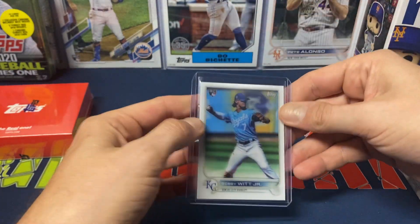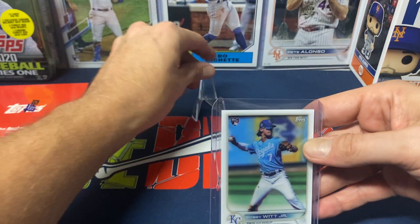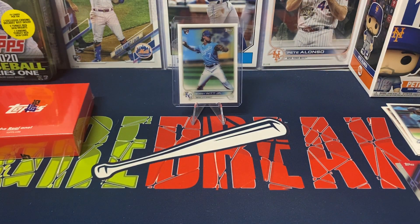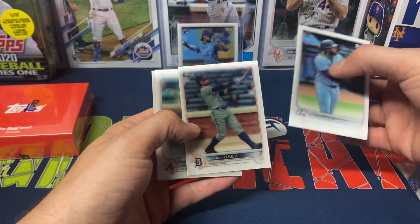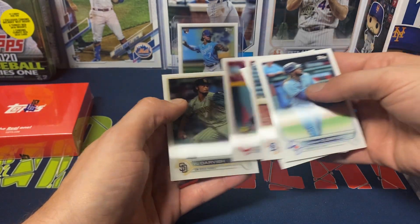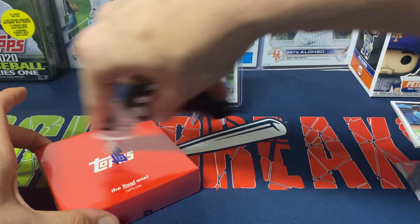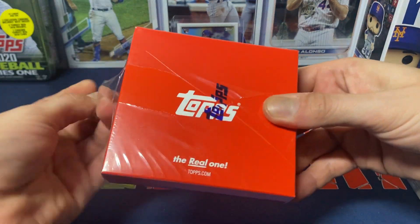Definitely happy pulling the Bobby Witt. As far as I can recall from the secondary market, the Witts were selling for about $35, so overall I'm pretty happy pulling that. Guerrero, Baez, Swanson, India, Darvish — didn't get any other base rookies, but we got some of the better names. The two boxes we opened, we did get two duplicates, but not really rookies I'm particularly looking for.